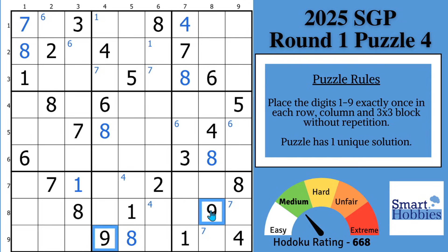Moving on to the 9s. With these two 9s, you can now solve for a 9 in block 7. And we're almost to the point where you need the simple strategy.